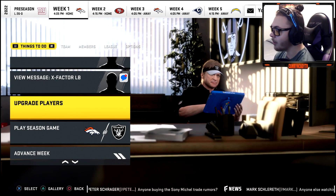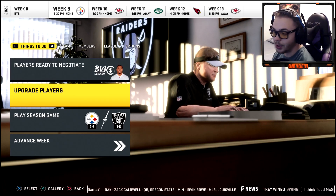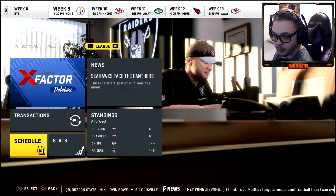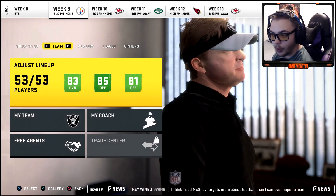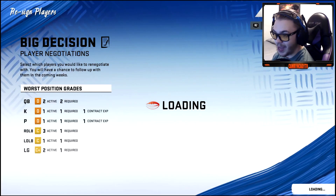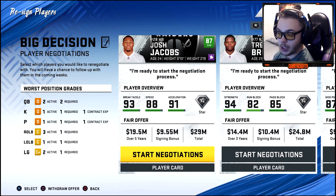We got blown out 26-0 by the Giants in the preseason, which isn't a good sign. At midseason, this has got to be the worst rebuild I've ever done — the Raiders just don't win. Not sure if it's the quarterback or what. Re-signing decisions: Trent Brown doesn't want a big contract, Josh Jacobs doesn't want a huge contract — he's coming back. Tyrell can take a hike.